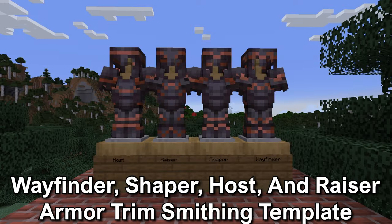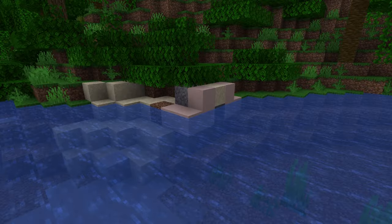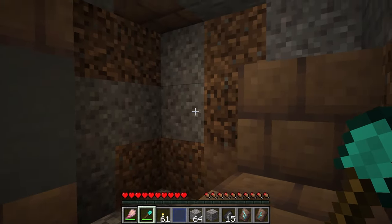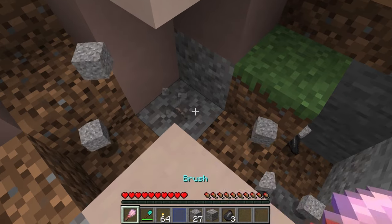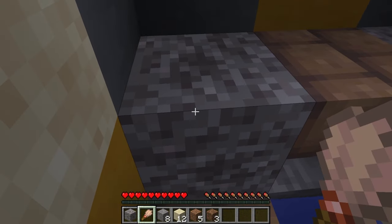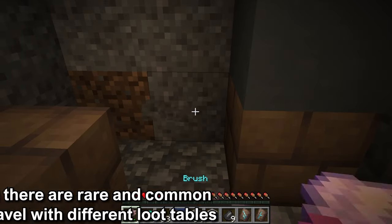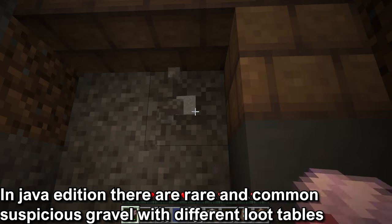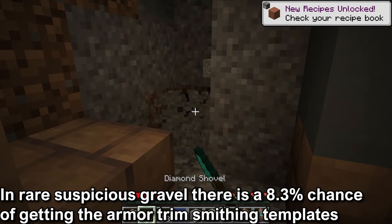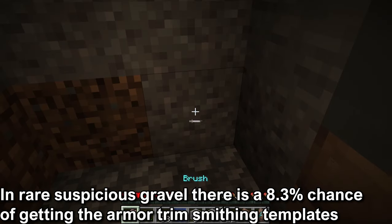The wayfinder, shaper, host, and razor armor trim smithing templates. These are found in the new trail ruins structure. The trail ruins will be a buried structure that can be spotted on the surface. The inside will be filled with dirt, coarse dirt, gravel, and suspicious gravel. The suspicious gravel, when excavated with a brush, will have loot items emerge from it and turn into a gravel block. The suspicious gravel is fragile, breaking if mined, mined with silk touch, or if the block underneath is removed. In Java Edition there are two types of suspicious gravel — rare and common — which differ only in their loot drops. In rare suspicious gravel there is an 8.3% chance to get the wayfinder, shaper, host, or razor armor trim smithing template.